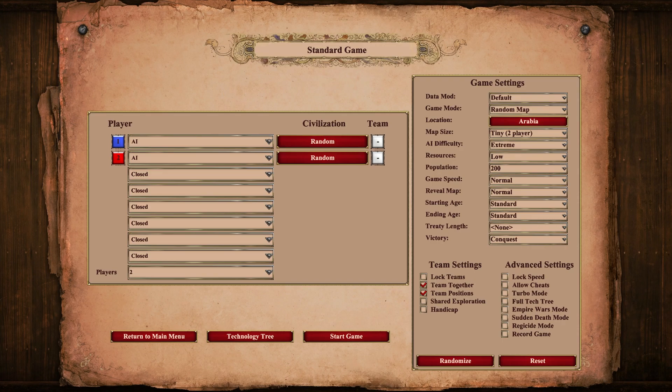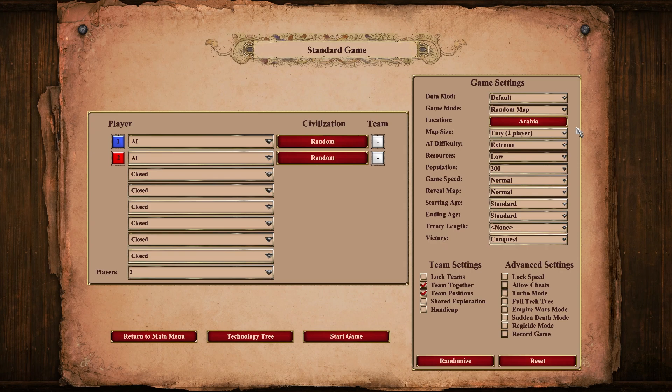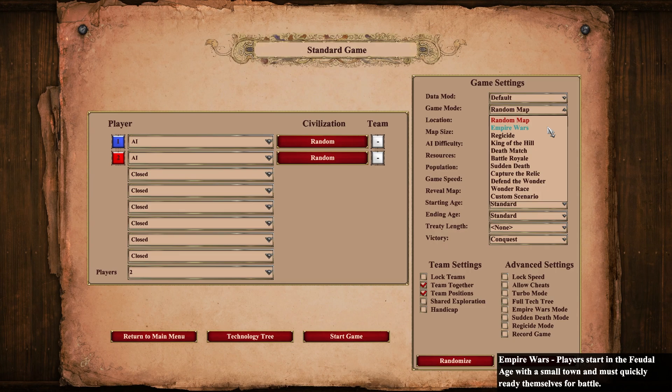There is one game mode that Age of Empires 2 is known for above everything else and that is called Random Map. So if someone says RM, I used to think that meant ranked match but no, RM is simply just Random Map. Now typical ranked play is seen as Random Map, however you can play Random Map in unranked as well. That is all designated by the selection you have at the top right of the lobby. You'll notice that there are other options there — so you've got Empire Wars for example, and there is also an Empire Wars queue for ranked.